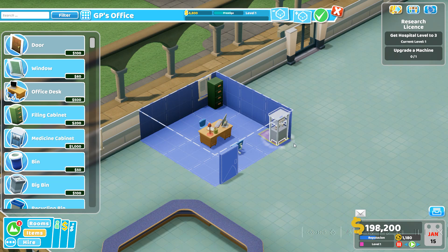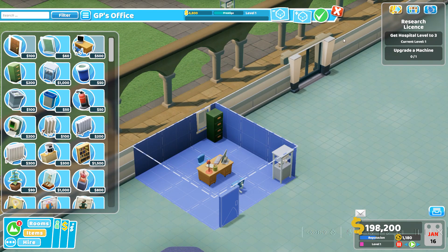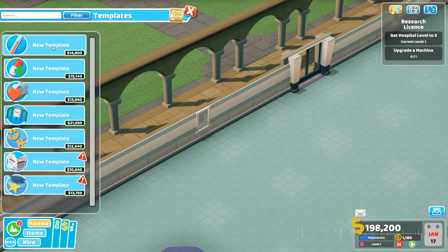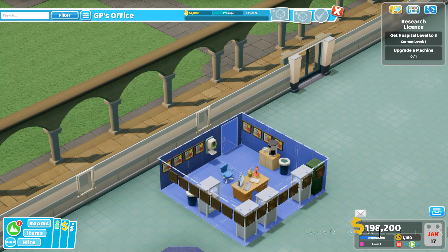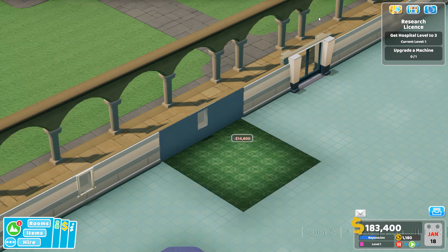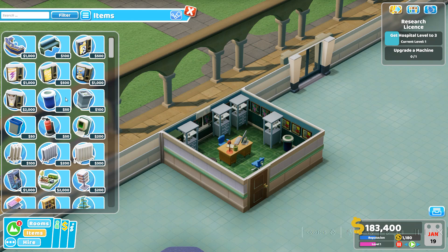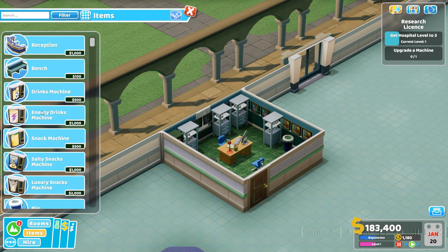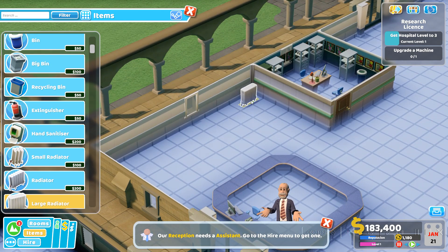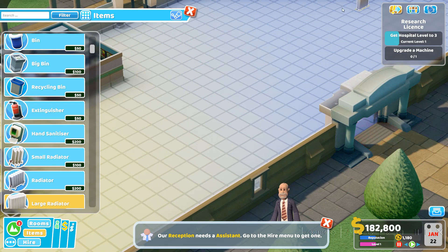I'm going to put a medicine cabinet in here too. I actually don't have a template for this. Let me check room templates — here we go. This is our 5-star setup. It will cost me 14,000, but I'm pretty fine with that because it's basically the max efficiency room.